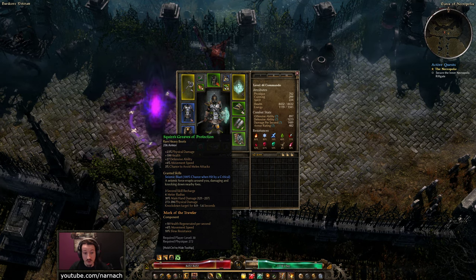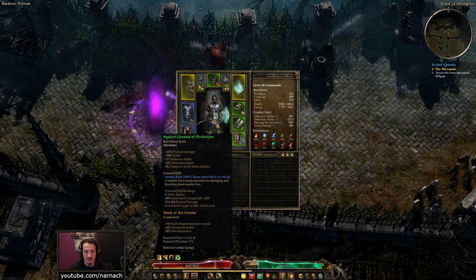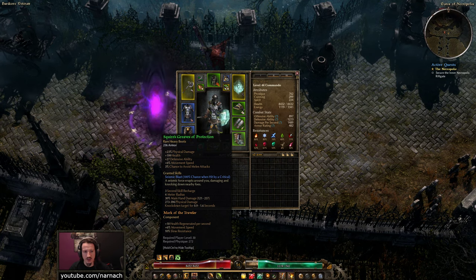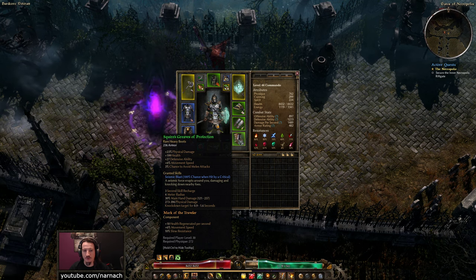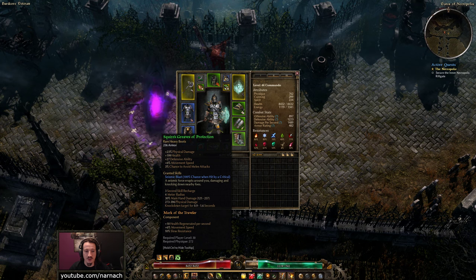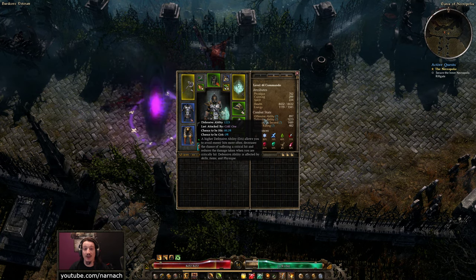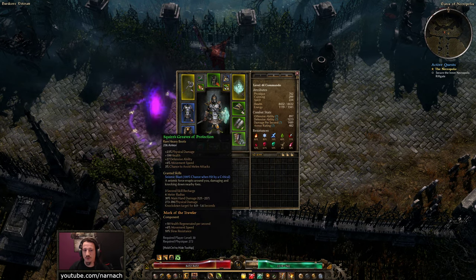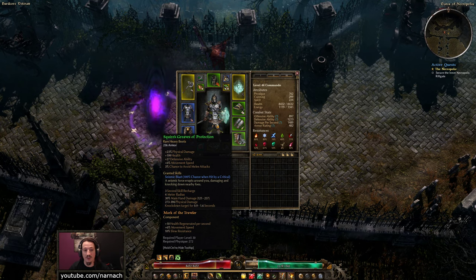Boots: physical damage — nice, it definitely helps boost our DPS a little bit. Some health, defensive ability, and movement speed. Movement speed on boots is generally useful and it's one of the few item slots that actually gets it — because, you know, you move with your boots. And a chance to avoid melee attacks, which is okay. I believe these are actually boots I crafted — Squire's Greaves. Part of a recipe you can craft from the blacksmith; you might have to buy the blueprint or find it. They also grant a skill, Seismic Blast, which triggers when you get hit by a critical. That's currently pretty difficult to achieve because we have a very high defensive ability, meaning monsters have a hard time even hitting us, let alone critting us. So these boots are also a candidate to get replaced if I find anything offering Aether or Chaos resistance.